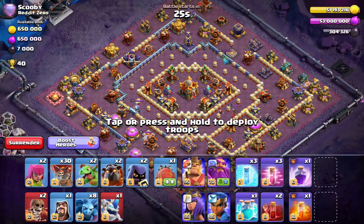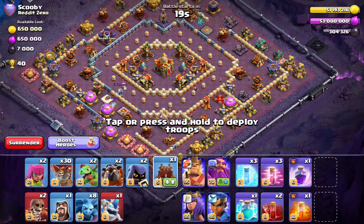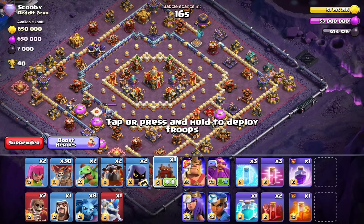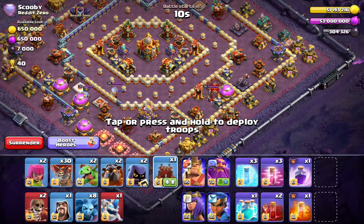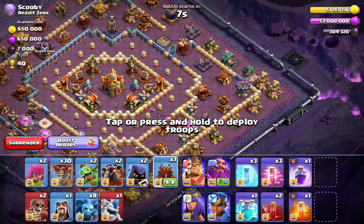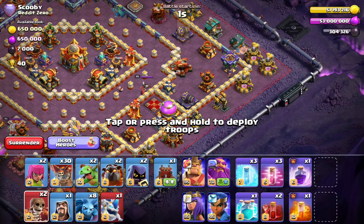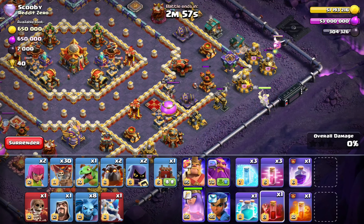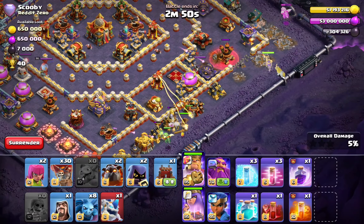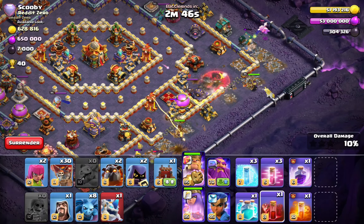The first base we have is this one and we have a different variety of these, so bear with me. What I would usually do is try to log launcher and activate both invisibility towers. The first sui I'm going to show you is a different aspect of king and queen going to different compartments, and I'm going to funnel them with two baby dragons on each side. The queen automatically makes the funnel for the king so he goes in.